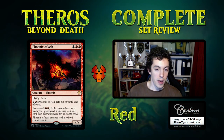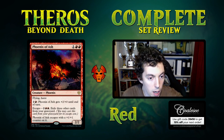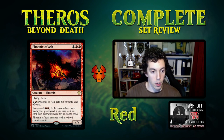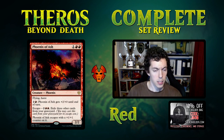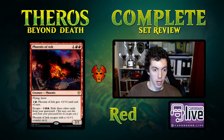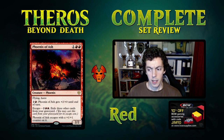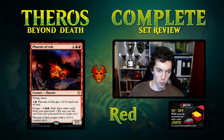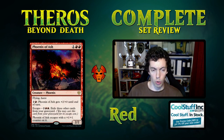Phoenix of Ash is three mana for a 2/2 flying haste — already reasonable rate. You can pay three mana to pump it. It escapes for four mana exiling three other cards and comes back as a 3/3 flyer with a +1/+1 counter. This card is very, very good — it scales well into the late game, you can pump it, and the recursive element against removal is fantastic. This is the kind of card that demands your control or midrange deck has exile removal, or you'll just lose to it.